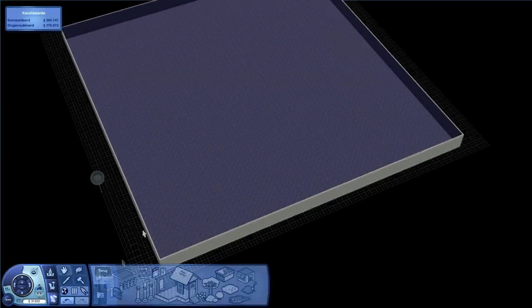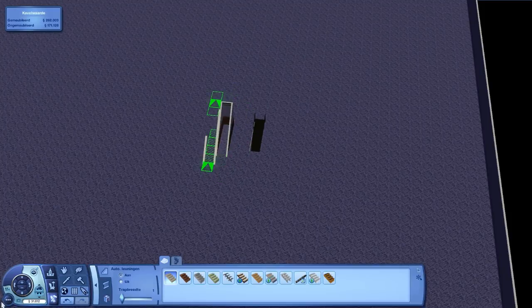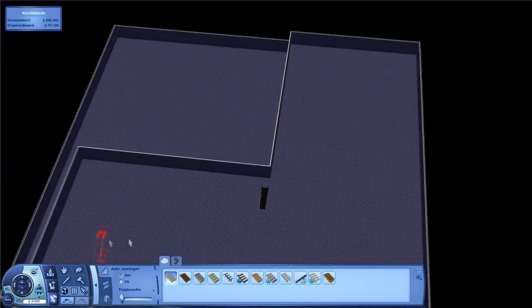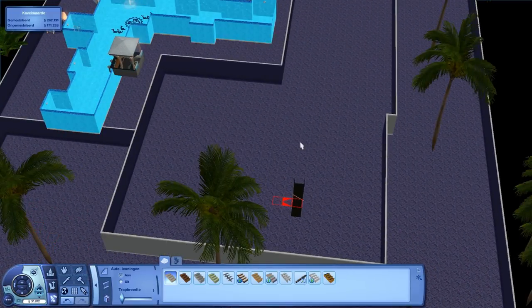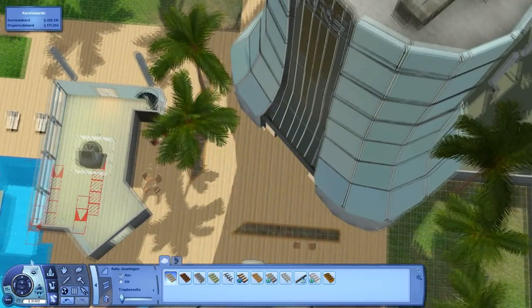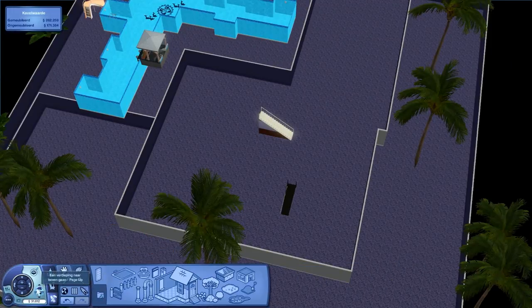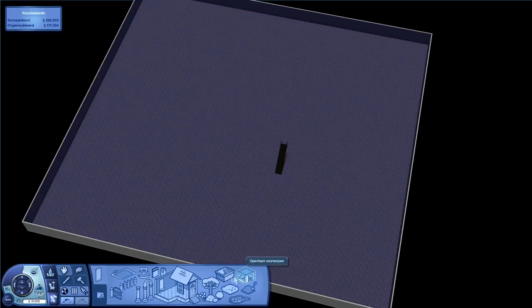Then you go into the ground and just select a big area in red. Because I think you can upgrade a resort tower, you need quite a big area. In total you can have, I think, five levels of these areas in the ground. Then you just place some stairs, because your sims have to be able to go into the resort tower. Let's see where we can let the stairs go up — here.